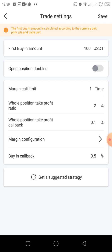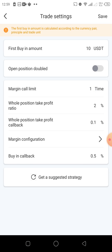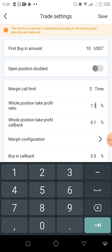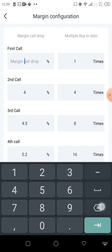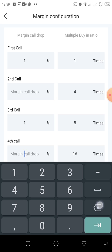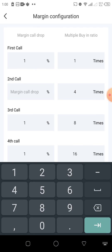I already have the settings on this account, so I'm going to change it. This settings is mainly for a hundred dollar account. The first value will be ten dollars, then this will be five, then this will be one point three, and this will be zero point three. Then let's go to the margin configuration. Here it will be one, here will also be one, here will also be one, here will also be one — so every one percent drop, the market will do a buy for you.